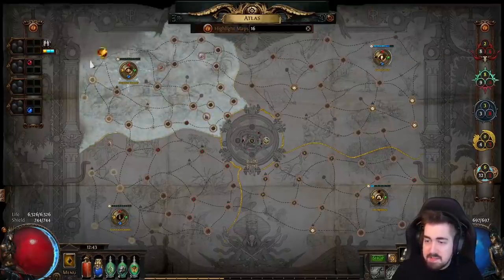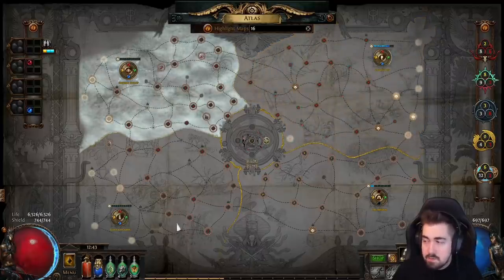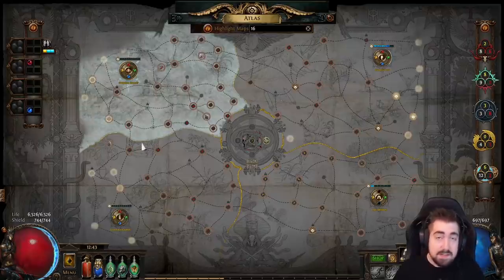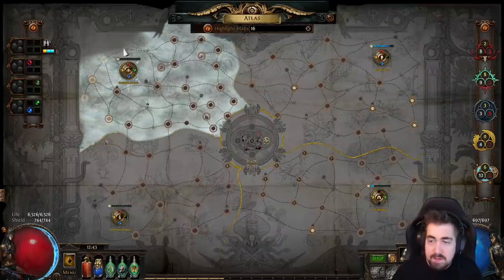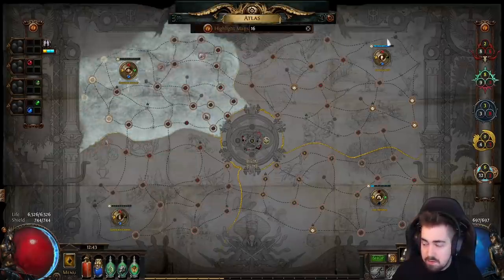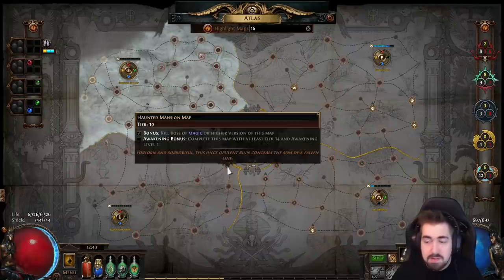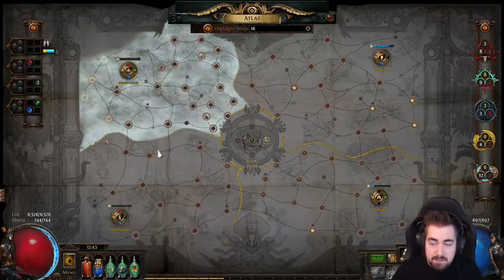Even if you have all four regions filled in, you can manage what drops quite a lot. You can see that all maps here are lit up as tier 16s — when the game picks a tier 16 drop, it chooses between all those maps. By removing two watchstones, I'm only dropping tier 16s in Haewark Hamlet. What I like to do is a staircase setup: at least one region with four watchstones, one with three, one with two, and optionally one with one — just to get low-level maps for new characters.